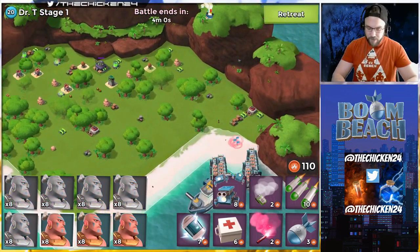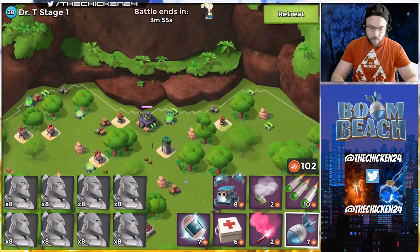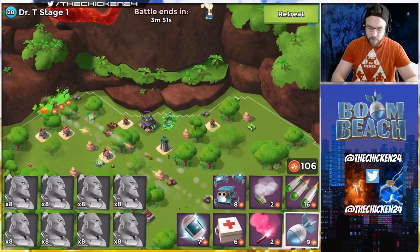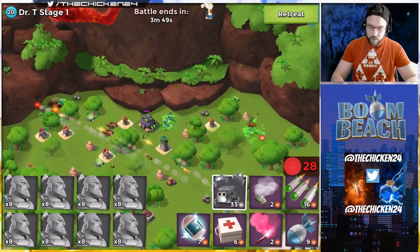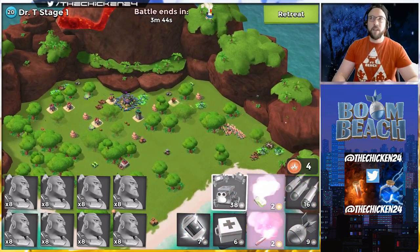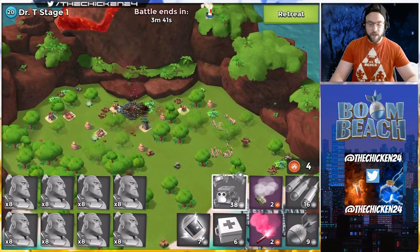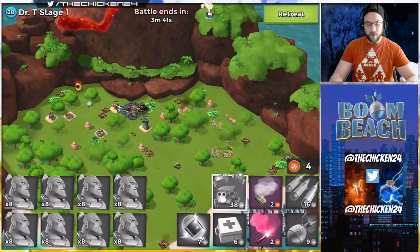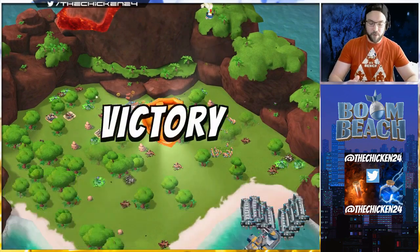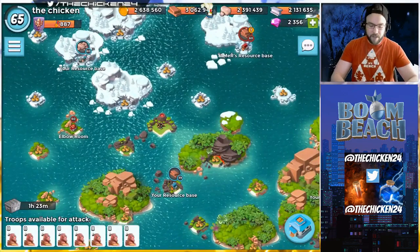Alrighty, so Dr. Terrence - volcano Terrence. What does Terrence have for us today? Stage one I'm just going to destroy all the free buildings. I'm assuming it's going to be a pretty massive health Dr. Terrence because the tropical island we got this week was really tough especially for warriors, so I have a feeling that volcano Terrence today is gonna be brutal.